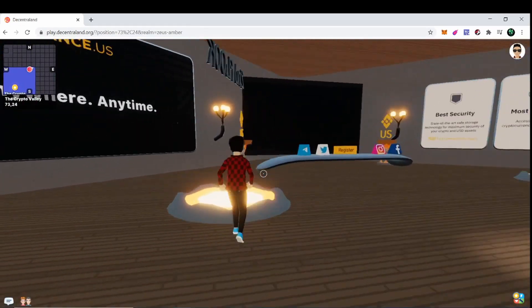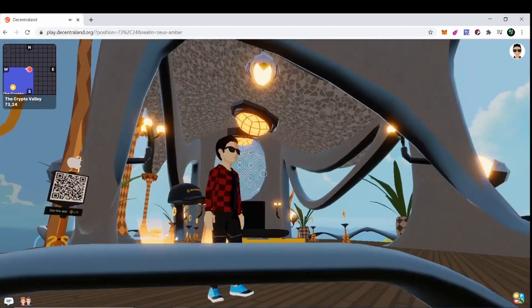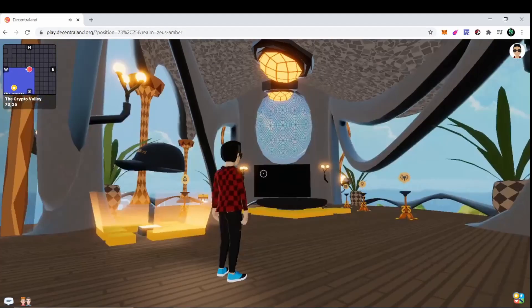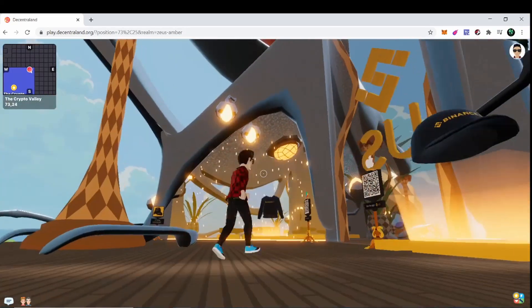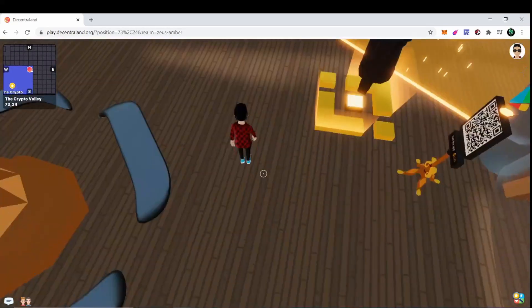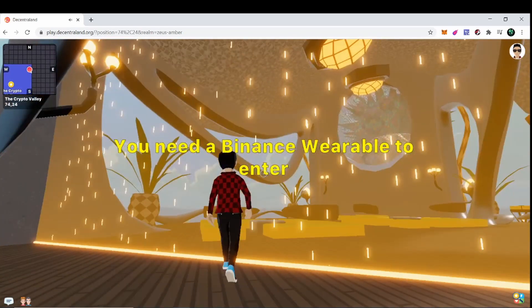Let's see if we can go to the VIP area on the second floor. Here is the hat again and there's the hoodie. This looks like it's the area that you need Binance wear to enter.